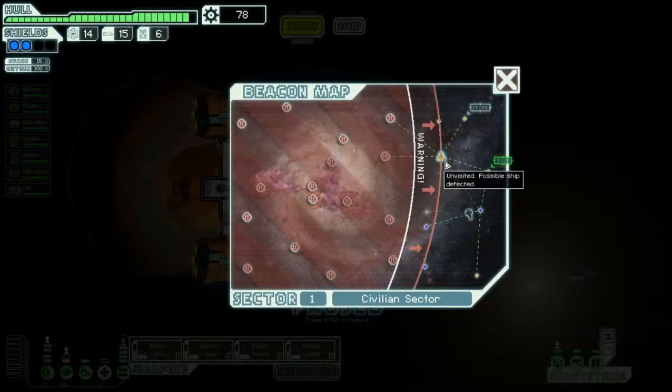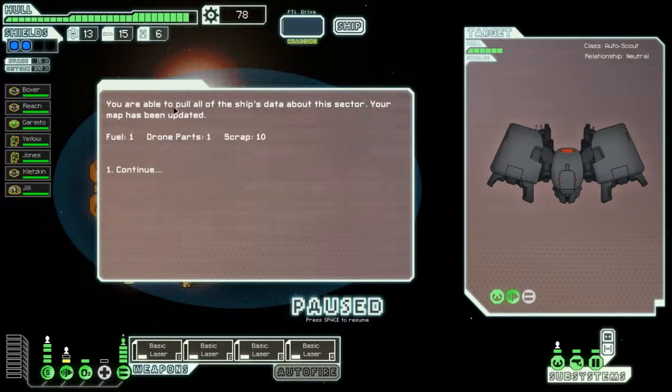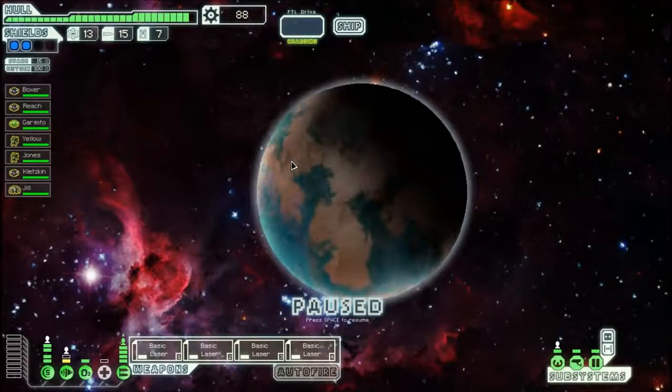I got lucky here — we find a rebel automated scout that appears deactivated. We attempt to download the ship's data without having to fight it, and we got one fuel, one drone part, and ten scrap. I can also get the sector map updated. However, it looks like the store has been taken over — that is unfortunate. We better go to the exit now and head to the next sector. You come out of the jump to see laser blasts from the other side of the beacon — someone's under attack from pirates. We aid the civilian ship.